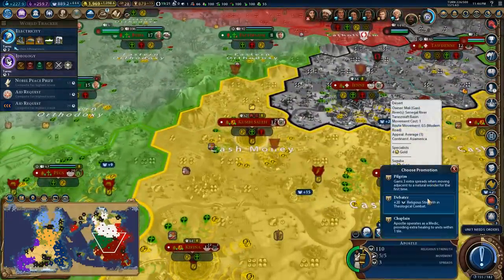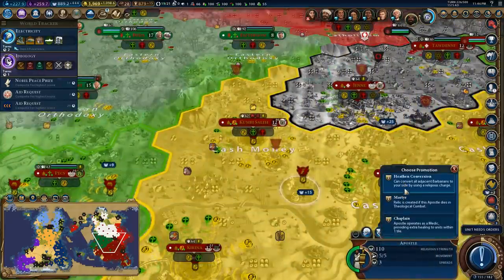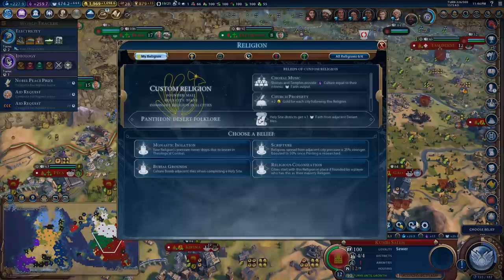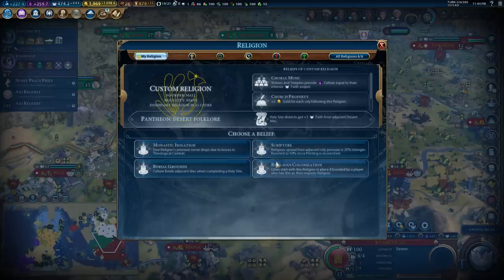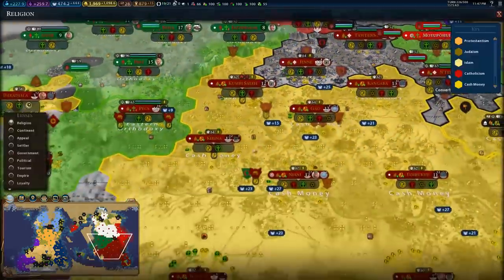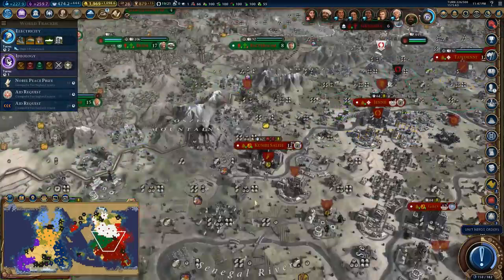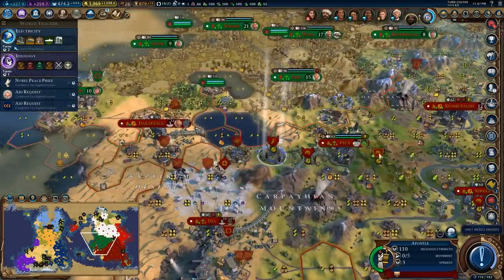Apostle — pilgrim is pretty good. These all suck. I will evangelize and get a new apostle. We'll go for scripture to give me a little bit of extra passive religion spread, which is good power here — it's a 50% increase. I think we'll go for pilgrim. Where's the nearest natural wonder? Right over here — so we'll get to that tile and take pilgrim.